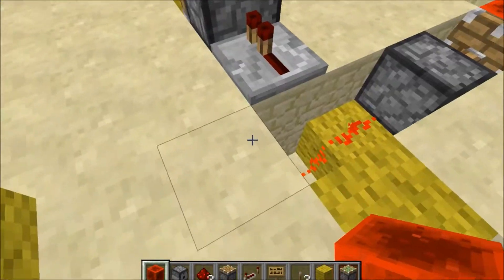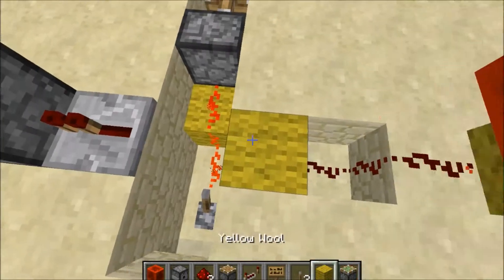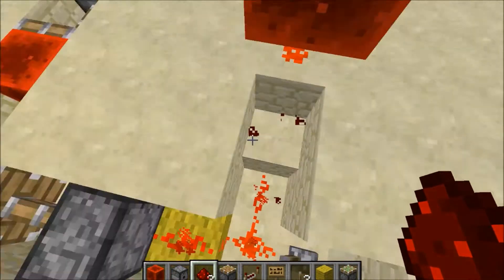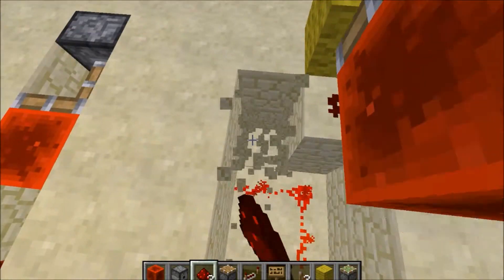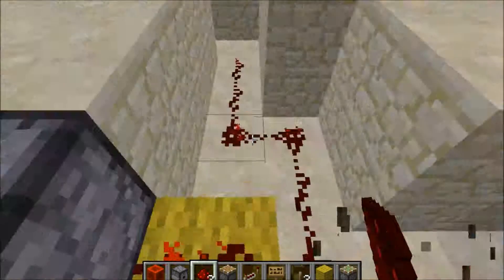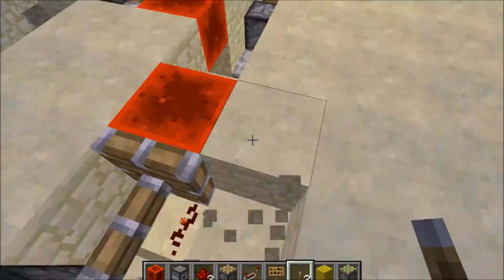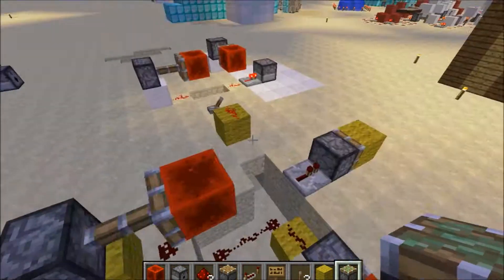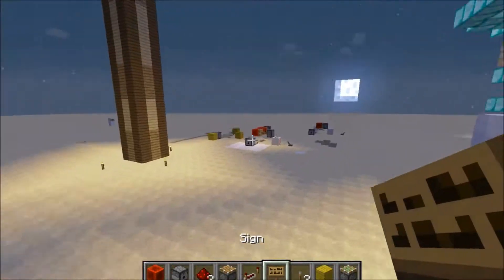I'm just showing you how to make the simple version — you can find your own ways. If I find any other ways to make this switch I'll make another video on it. You could literally just connect the redstone from there and make like a path going along, maybe a lever right there that also connects like this one — so this picks up that one. Whatever it needs to be.